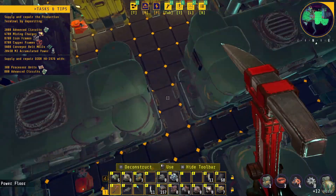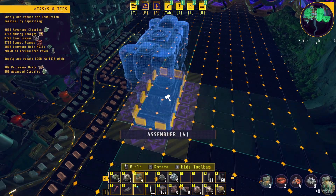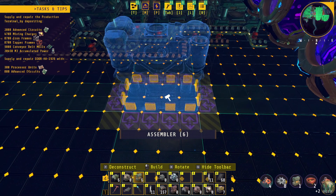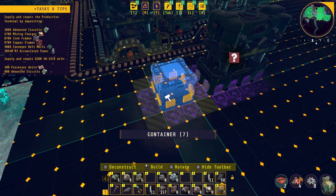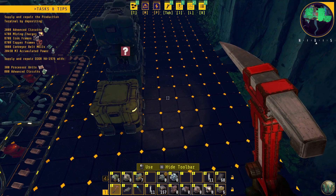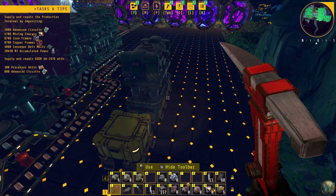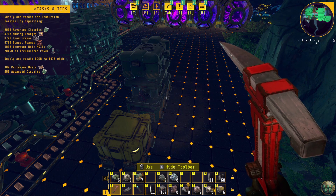If we sneak this belt back through here — which I think is the best place to do it — then we want to have that final stack assembler machine ready to accept those. So maybe we do it here, which means I want to probably put this box maybe here. And then you will be the stack inserter, and then you need processor units and cooling units.